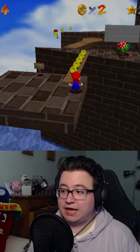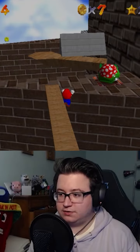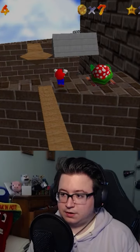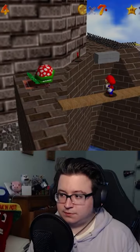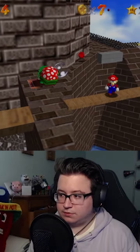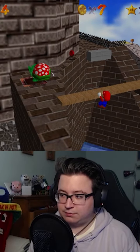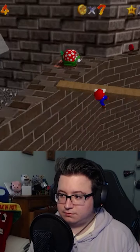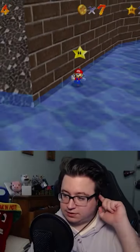Once you get here, we're going to do cannonless. Basically, what you want to do is jump into this ledge right here, just like that. Get up, backflip, turn the camera left twice, punch, walk down until you go on the ledge. Get up, turn the camera right, turn the camera left, and then hold down — just like that. You will get cannonless.